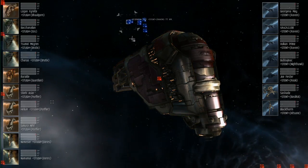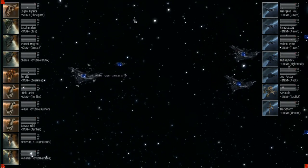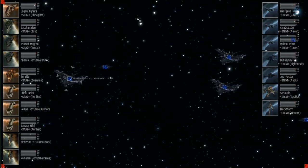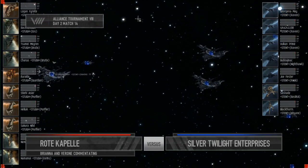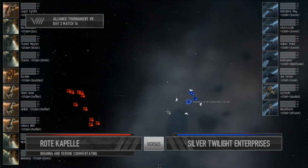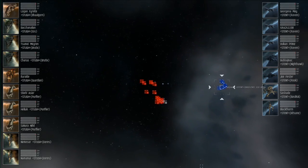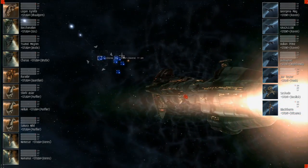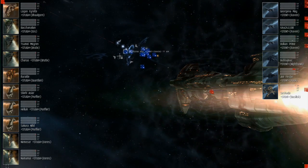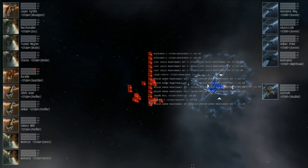The teams are ready and we are just a few minutes delayed. Commentators, please tell the viewers what we have on the field. For Rote Capel on the field: an EOS, their flagship Balkon Rote Rear, two Brutixes, three Purifiers, a Guardian, and two Caracals. For Silver Twilight Enterprises: a Nighthawk, Basilisk, a Rook, a Kitsune, and three Ravens. The match is underway, and we have Electron Bombs on the field already. Let's see how well these guys can put out their bombs.